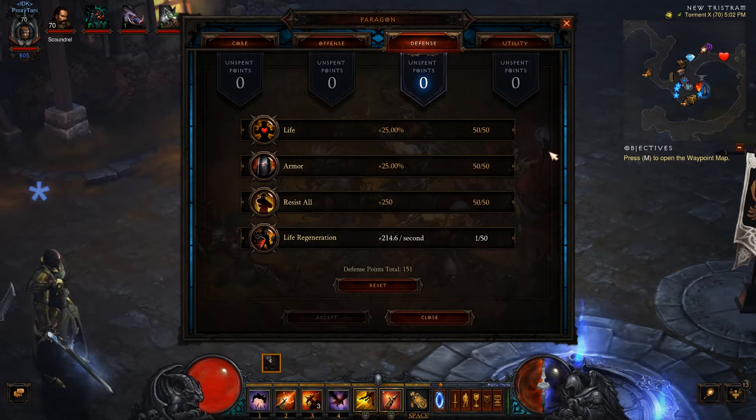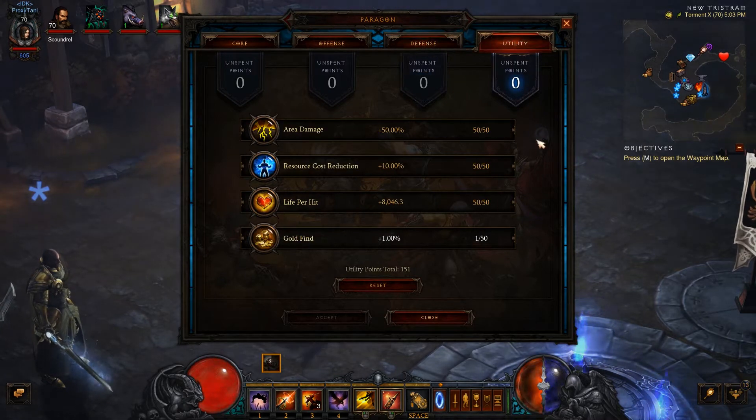For Defense, you're going to want Resist All, Life, Armor, followed by Life Regeneration. For Utility, you're going to want Resource Cost Reduction, Area Damage, followed by Life Per Hit, then Gold Find.